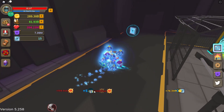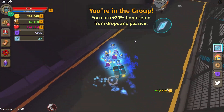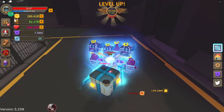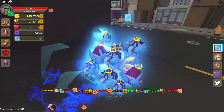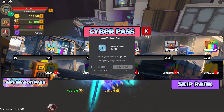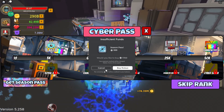Today we're going to be going through every single thing inside of this event. So let's look at these crates — nothing happens unless you swing your sword to break them. This is so cool. You get 10 and 5 credits, and those 5 are probably for the season pass.